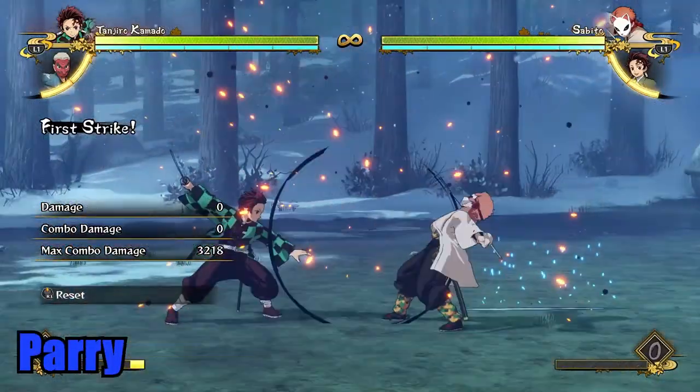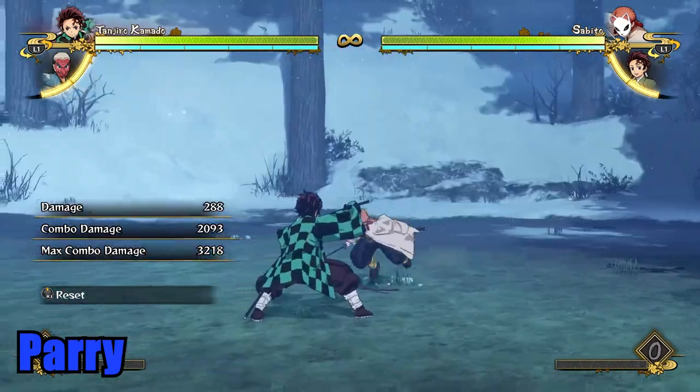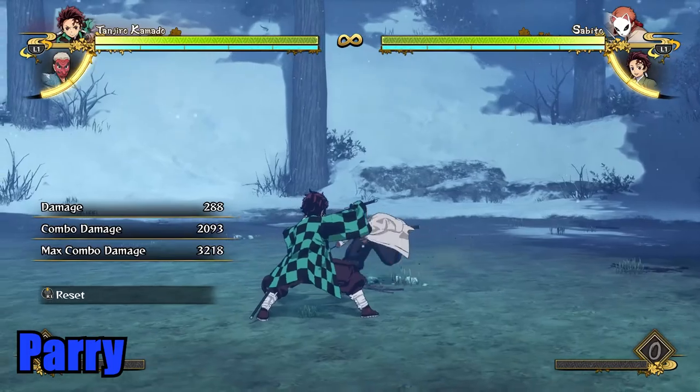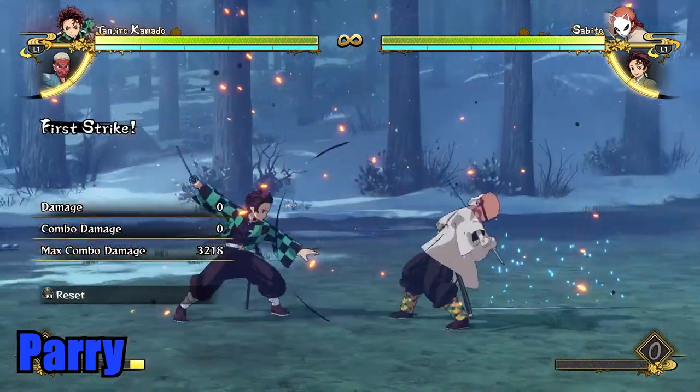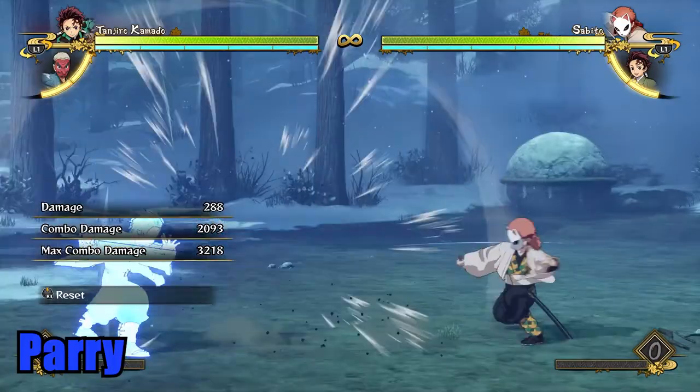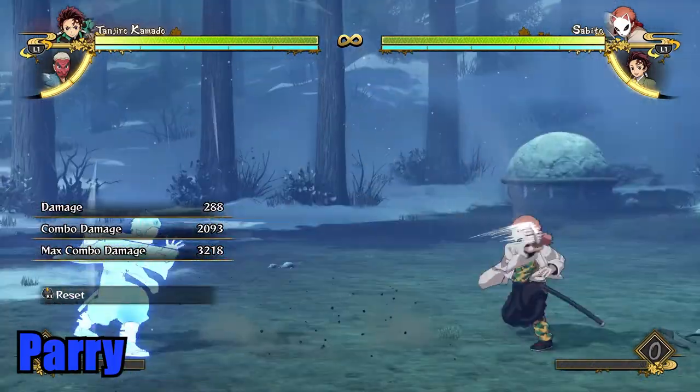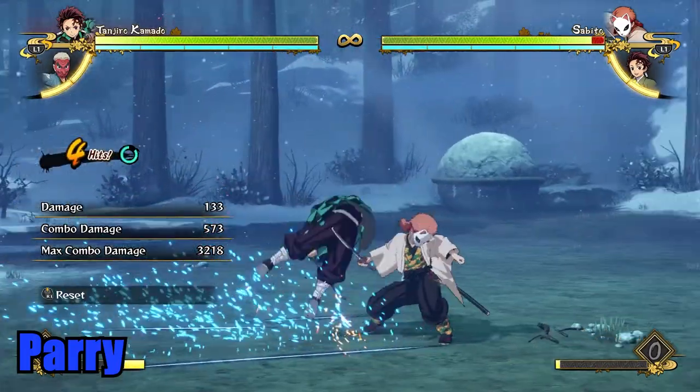Next is parry or perfect blocking after a push block. A lot better as far as not taking damage and starting a blue combo for more damage, but a lot more risky than a heavy attack. You can't cancel out of a parry, and you are left open if your opponent reads what you are doing, or even if you push your opponent far enough so that their next attack won't reach you in time to trigger your counter hit.